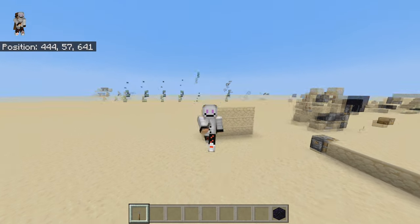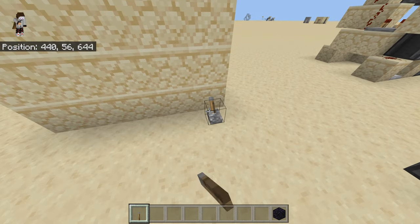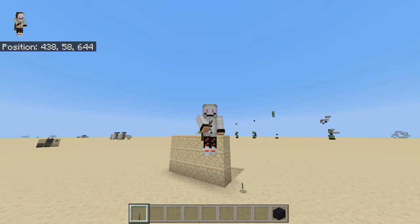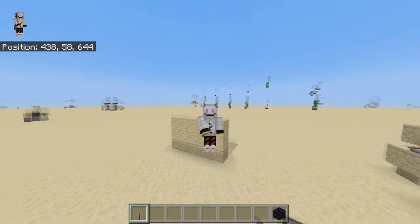Welcome back to another redstone tutorial from my Groot Bedrock Edition. Today I'll be showing you a useless machine — the name says it already, it's pretty useless. As you can see, if you place a lever, a piston will come up and break it. I think it's satisfying and it was also a fun project to work on.